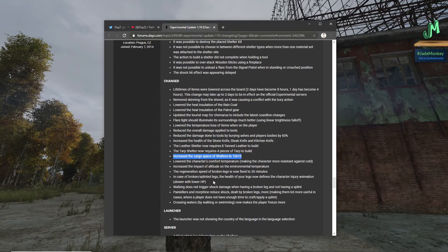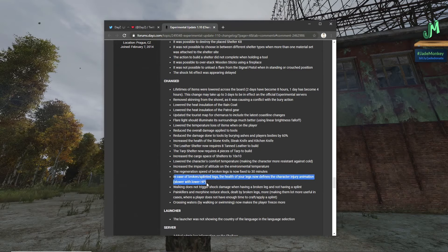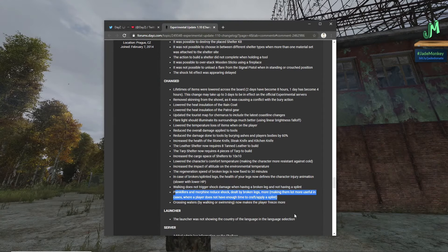Increased the cargo space of shelters to 10 by 10, which means 100. We don't have loot Tetris over on PS4 and Xbox, we just have slots, so it's good that it was increased. Increased the impact of altitude on the environmental temperature. The regeneration speed of broken legs is now fixed to 30 minutes. In the case of broken splinted legs, the health of your legs now defines the character's injury animation — slower with lower HP. Walking does not trigger shock damage when having a broken leg and not having a splint — that's good, we don't have to crawl anymore. Painkillers and morphine reduce shock dealt by broken legs more, making them a lot more useful when the player doesn't have enough time to craft or apply a splint.